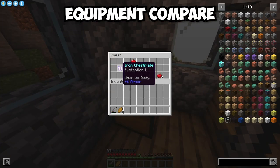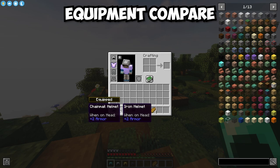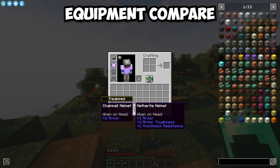The Equipment Compare mod is a client-side mod that makes it easier to compare equipment. Simply hover over an item and hold Shift to compare that item to the currently equipped item.